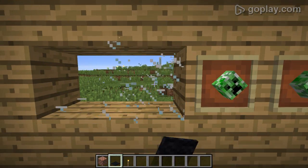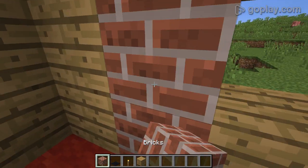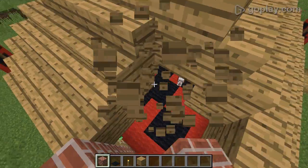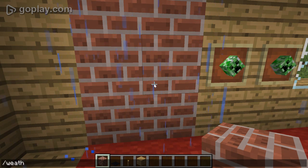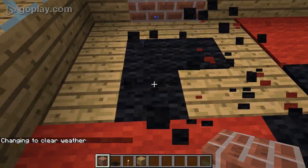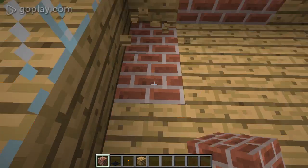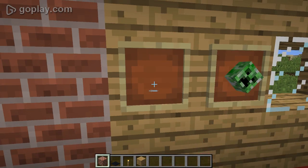We're gonna have to get rid of these windows and place some bricks. There we go. We're gonna have to remove any wool from this area — oops, it's raining already. Let's remove any wool from this area. Goodbye. Might change that a little later on. We're gonna have to put bricks here. Sorry, creeper.